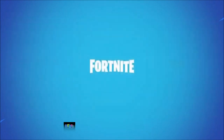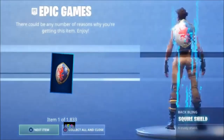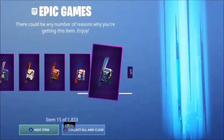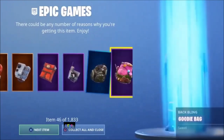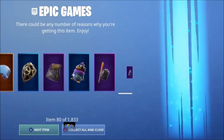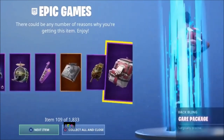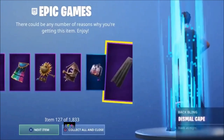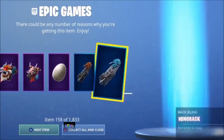I've loaded back onto Fortnite Battle Royale and I'm going to show you proof that we have every skin unlocked. This is the easiest glitch to get every skin in the game - all 1833 items. As you can see, we have every skin unlocked. If you enjoyed, smash that like button, subscribe, and stay tuned for more videos.